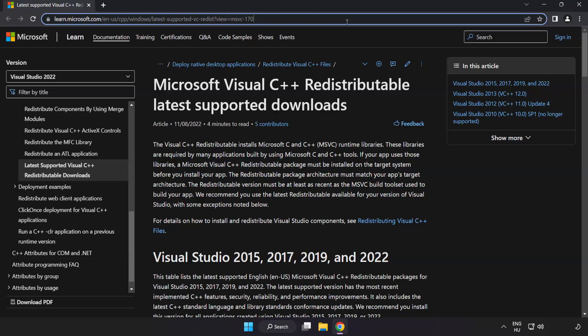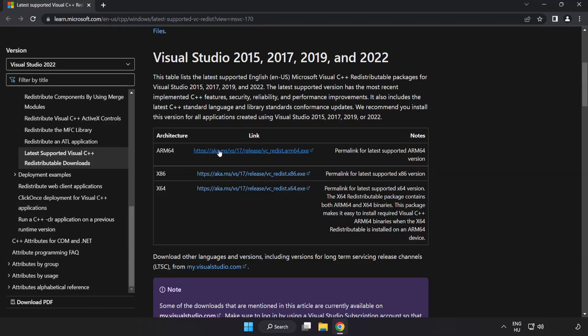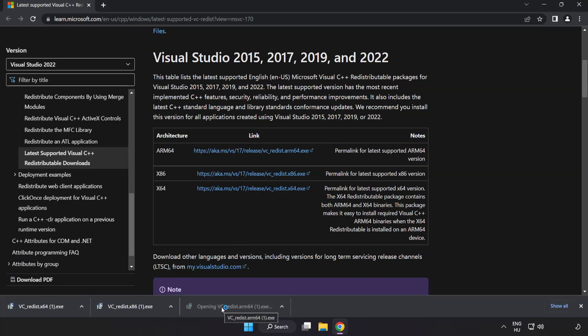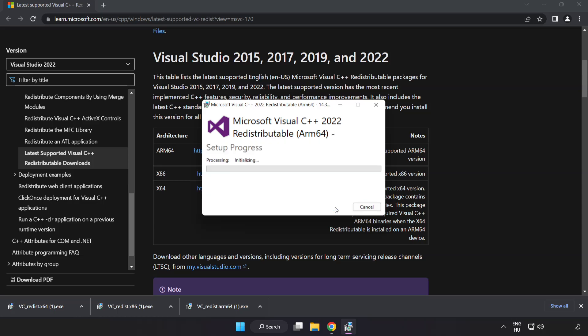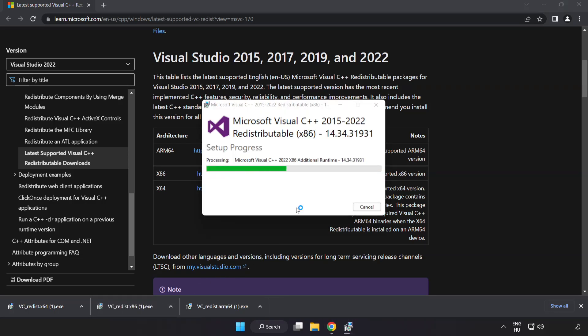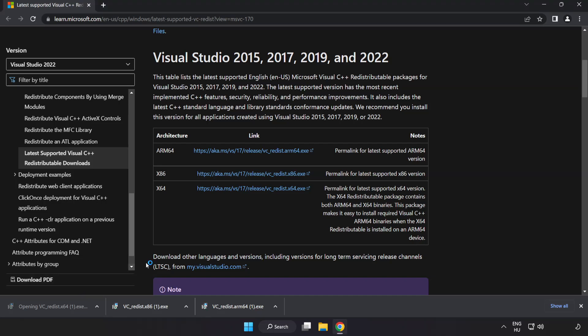Go to the website link in the description and download three files. Install the downloaded file. Click I agree to the license terms and conditions and click Install. If it fails to install, no problem — repeat for the others. Click Close and repeat for the remaining files.